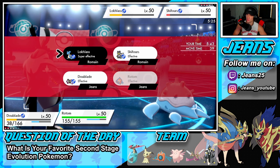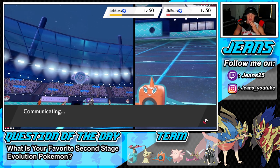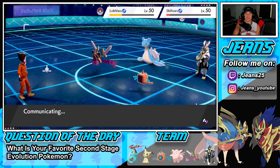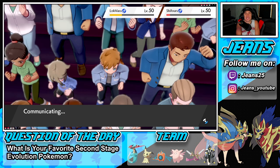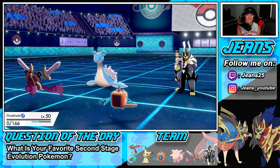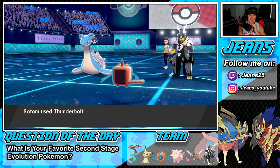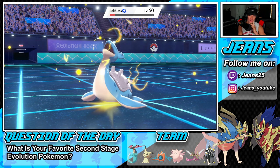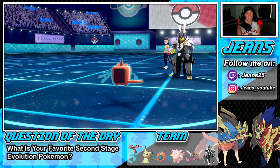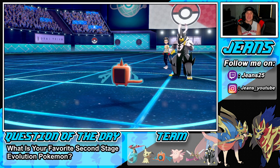He lands a double protect again — I'm not playing anymore if this keeps happening! He outspeeds me — what?! I did not see that thing outspeeding me. Thunderbolt should pick up the KO here. This is a closer battle than I thought but that Urshifu should have been dead a long time ago. It's like the last video where the guy was getting all protects left and right — same thing happening here. They had the booster rates! Now he throws out Kartana and that's GG.